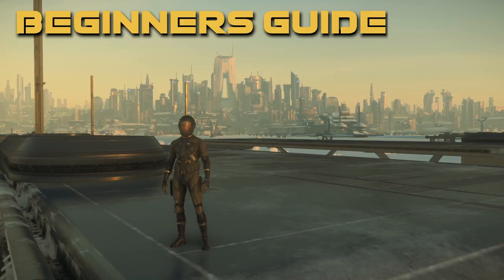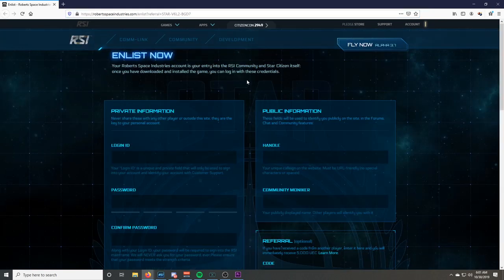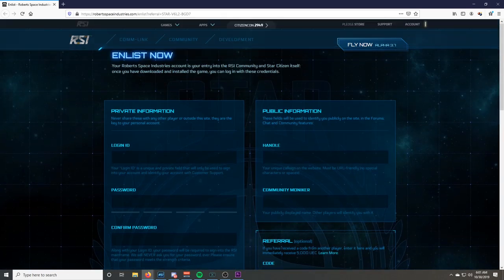This is a beginner's guide to 3.8 — welcome to Star Citizen. First thing you're going to do is go to robertsspaceindustries.com and make an account. If you use the referral link in the bio, you're going to start off with an extra 5,000 credits, which really helps when you first start out.